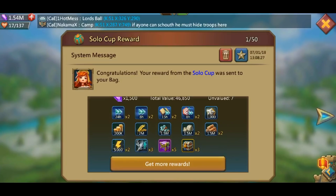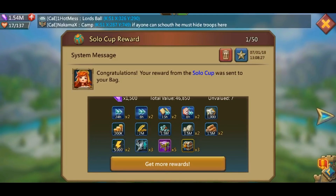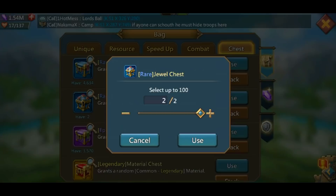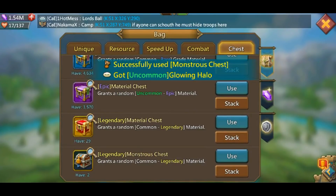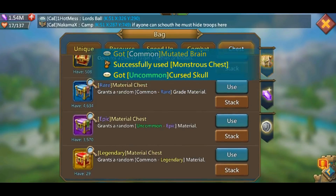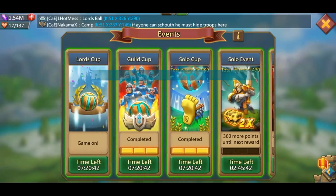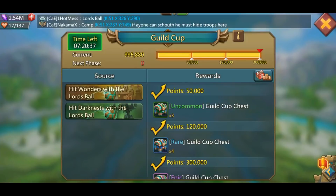I've seen some other strategies from other people — just get a ball and start hitting it to darkness over and over and over again. That will take much longer, but it's also much safer. As you can tell, you do not need to use a ton of relocators and you do not need to use anything that a free-to-play player would not be able to get. You just gotta play it correctly. Our guild was able to get number one place.